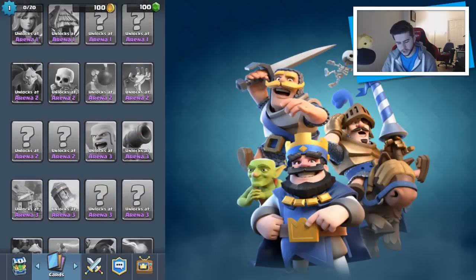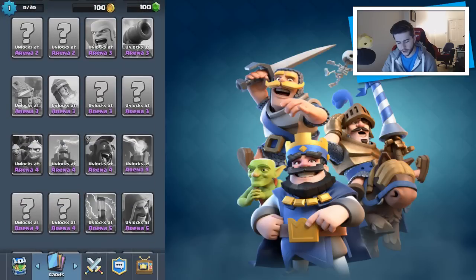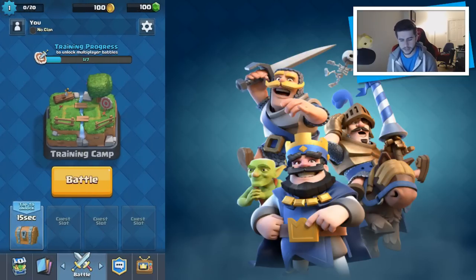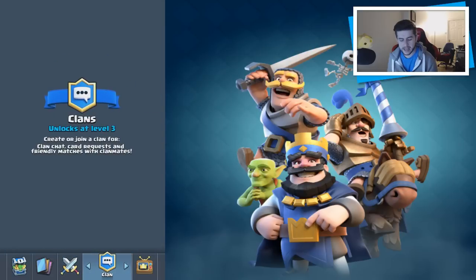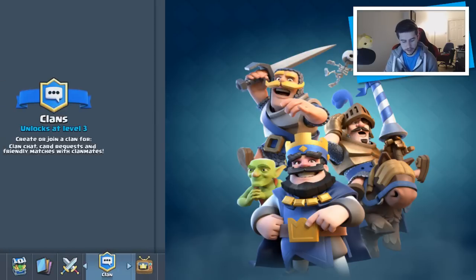We have to unlock quite a few cards. Oh, that's not the Barbarian — the Barbarian is there. So we've got the Hog Rider. I love the animations that Supercell do for their adverts and YouTube videos, and the Hog Rider is definitely my favorite. I also love the Archer — she's so sassy. This is the Clan section; I may eventually make my own clan, but at this current point considering I have no idea what I'm doing, I'm probably best off waiting.